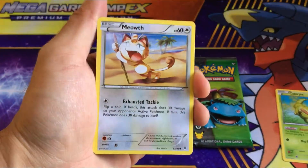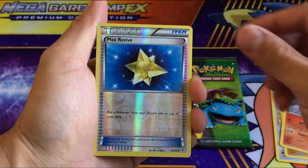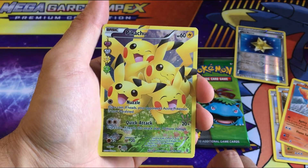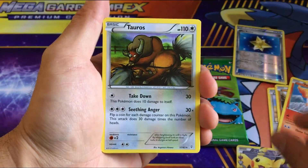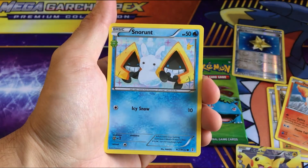Caterpie, Meowth, Rhyhorn, Ponyta, Max Revive, reverse Pikachu full art — very cool! That is part of the Radiant Collection. That's beautiful. Pikachu, I chose you and you delivered. We also get a Tauros regular and a Snorunt.